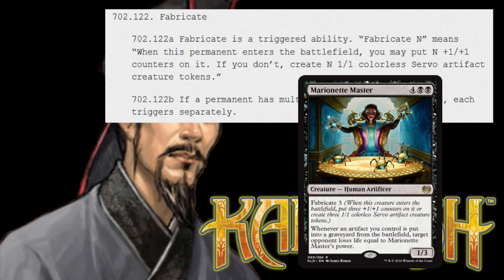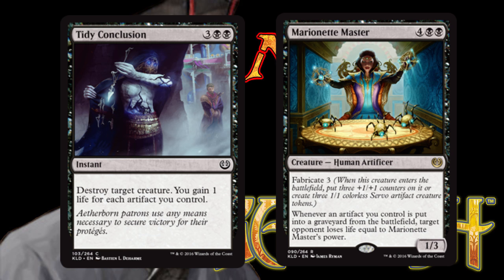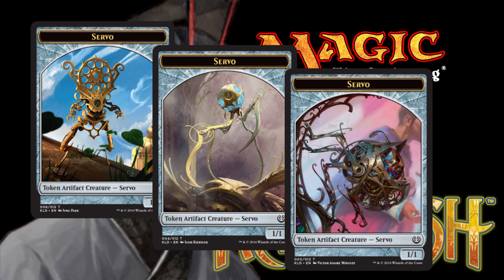The third new mechanic is fabricate. Fabricate is a triggered ability that means: when this permanent enters the battlefield, you may put N +1/+1 counters on it. If you don't, create N 1/1 colorless servo artifact creature tokens. As the fabricate ability is resolving, you choose whether to put the +1/+1 counters or create the servo tokens, and no one can take actions between the time you choose and the time the counters are added or tokens are created. These counters are added to the creature after it is put onto the battlefield — it will not enter the battlefield with any counters. Now, if you can't put +1/+1 counters on the creature — perhaps your opponent responded to the fabricate trigger by killing the creature — then you just create those servo tokens.